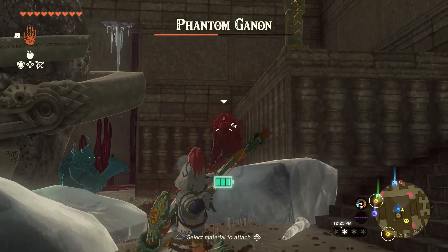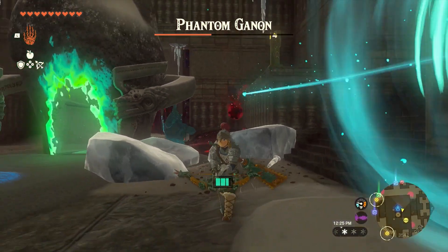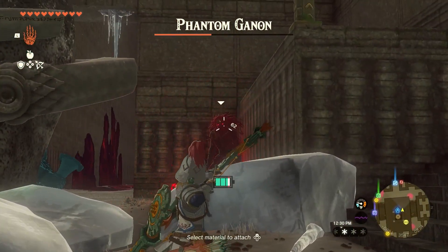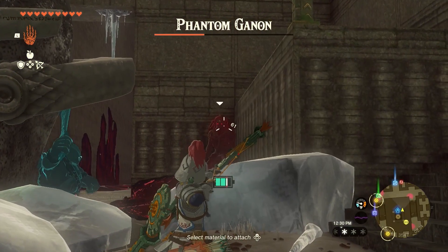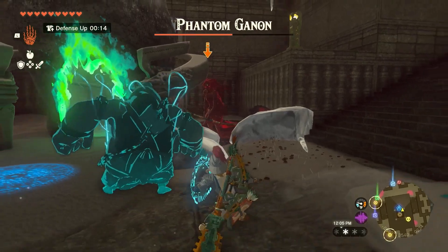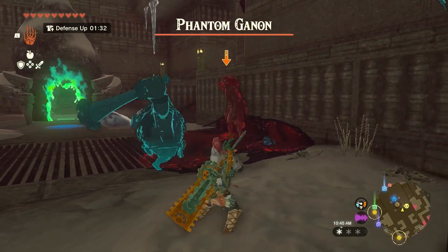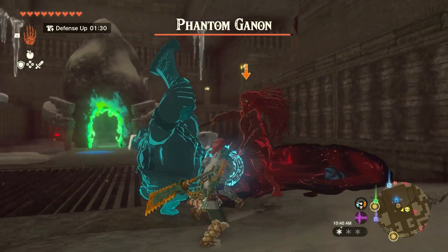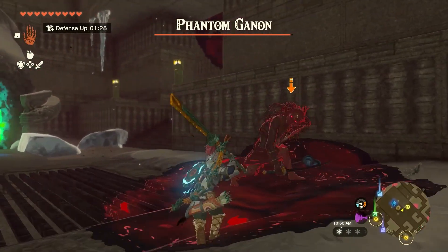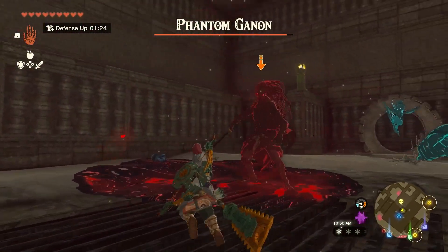If you're far away from him, he will use a bow to hit you from a distance. If you can get off a headshot before he can shoot, this is a totally fine range to remain at. Otherwise, hold your shield up and wait for him to come back to you. If he transforms into a little puff of gloom, he will move towards you and slash when he reforms — same deal as the dash. Wait a bit and keep an eye out for when he starts his slash animation, then do a backflip.